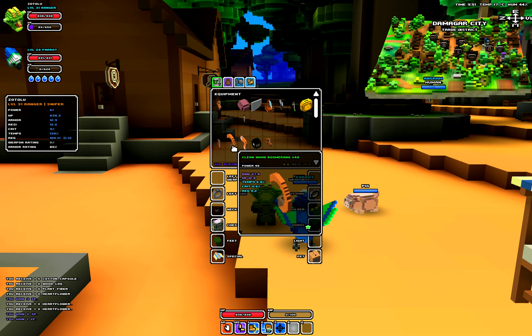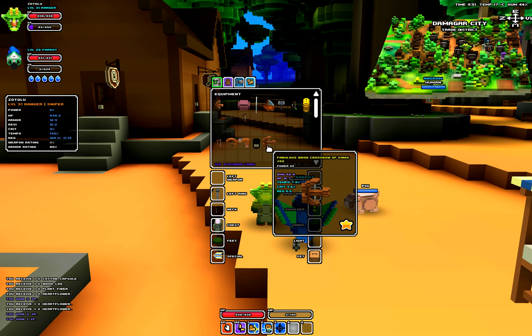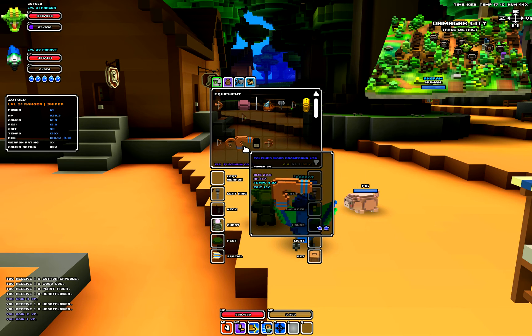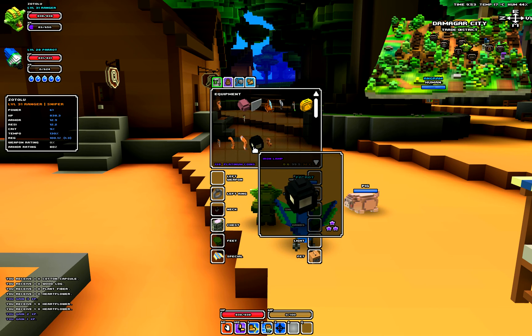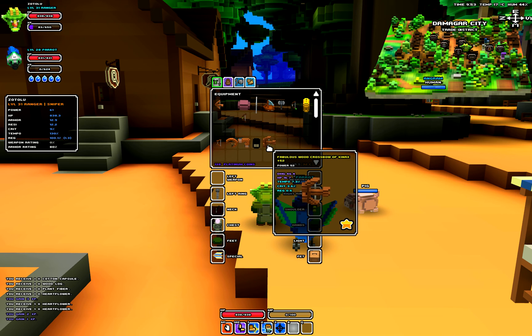These are the item rarities currently in the game that I know of. I believe there is a bug with a red star but I think that's unintended, so ignore those. So that's the item rarities: white, green, blue, purple, and yellow in that order. Good luck.